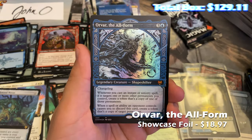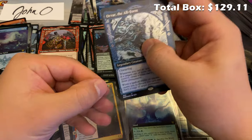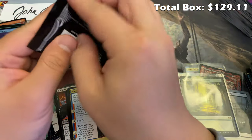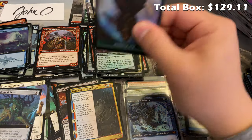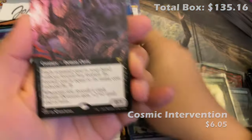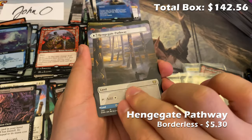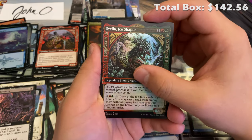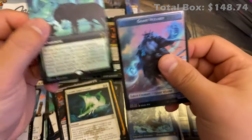Here we go, another one: Orvar the All-Form! This is one of the best pulls we've had — Orvar is in the honorable-mention top five most valuable cards, and its foil showcase version is in the top 20 most valuable cards as well. Finally the very last pack for Jono — come on Vorinclex! Cosmic Intervention, Dream Devourer, Esika's Chariot, Hengegate Pathway borderless, Alrund by Elena Danner, and finally we end with a foil extended art In Search of Greatness — leaving us in search of greatness.